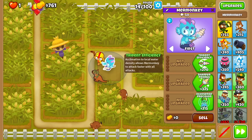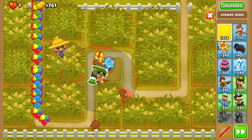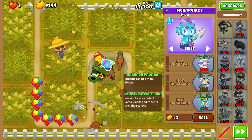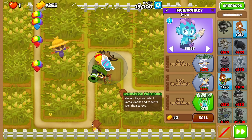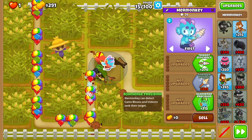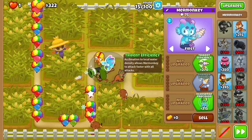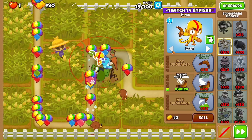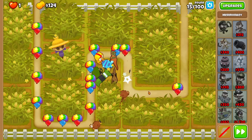Now in terms of cross-pathing the top path Mermonkey, I'm not gonna lie, I don't know yet which is truly the best. On one hand, the middle path would give you more pierce, but the bottom path would give you camo protection and Seeking. Personally, even though it might get less pierce, I think it's probably better to go for Seeking. Plus, you can also get extra range with the tier 2 of the bottom path. And aren't we getting self-managed pierce from Stryker's passive in the first place? So pierce might be less of an issue.